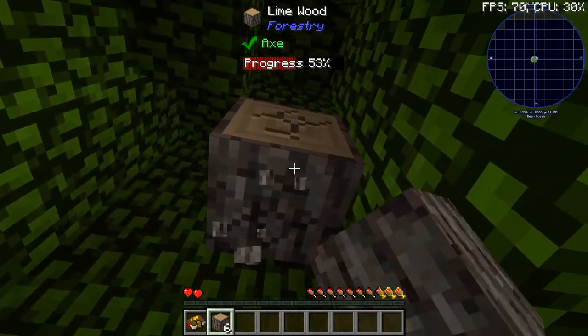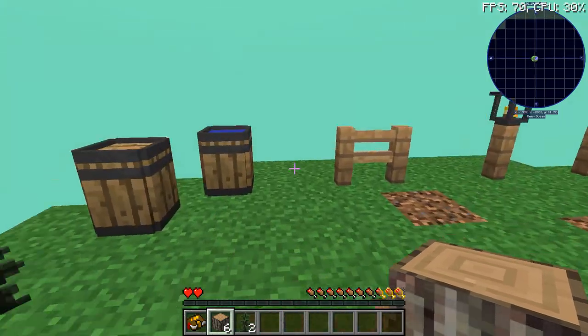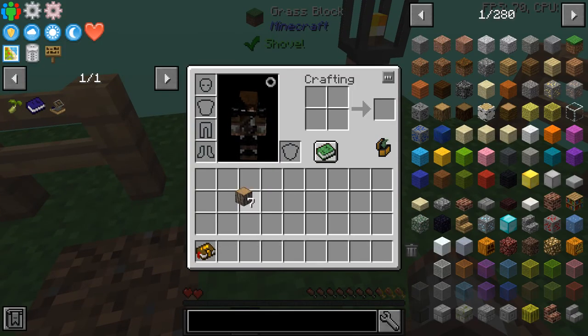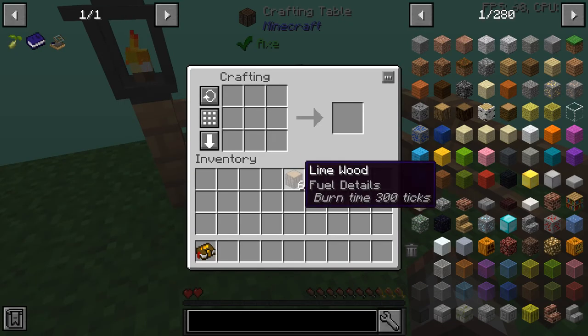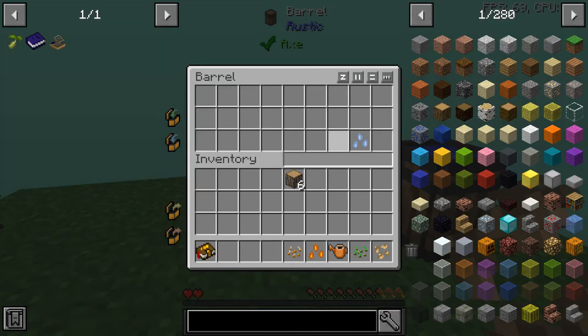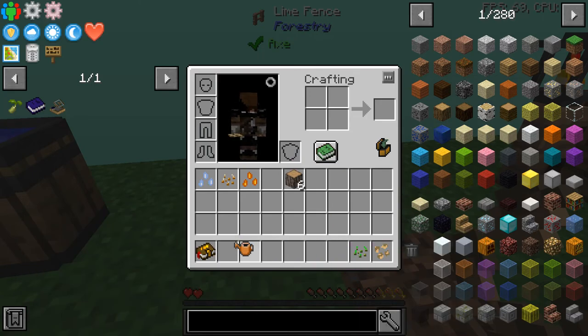The first quest we're going to hit off is getting some plants to grow and getting some basic crossbreeding going. The first thing we need to do is harvest this tree and get a bunch of saplings. When you start the mod pack, there's a barrel here and you have lots of seeds in there, which is really useful because you have everything in there.